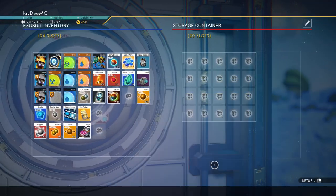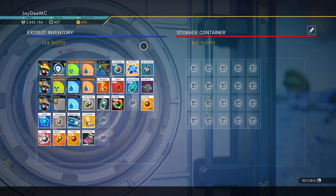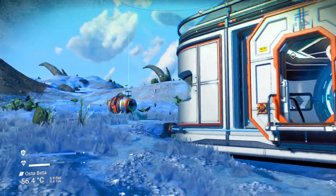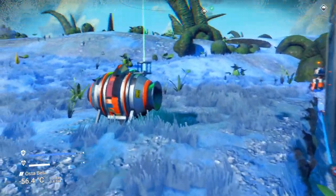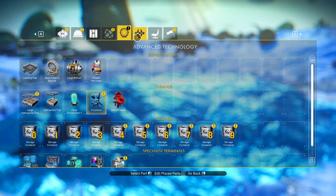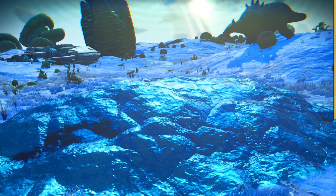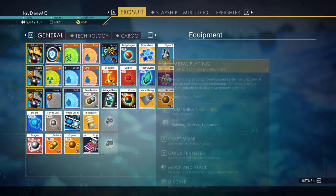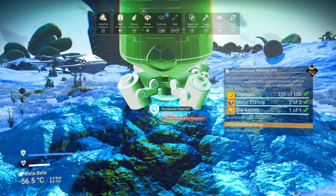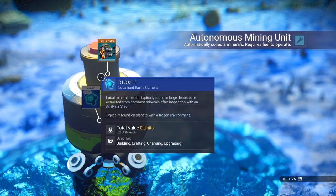Alright, so I think we can probably transfer over some stuff — maybe the frost crystal, but I want to bring that with me. I'm going to have to build up an entire storage area in my main base. What we need right here — there it is. I just need two more metal plating. Easy. And there we go. So let's do it. There we go. Thank you very much. And we're going to get dioxide with this.